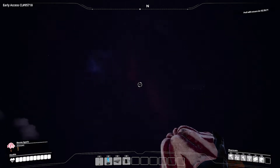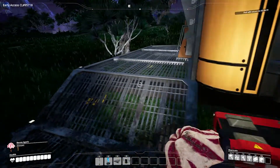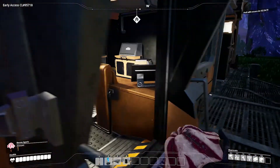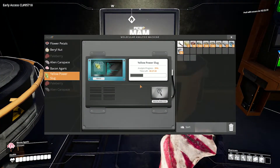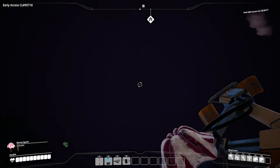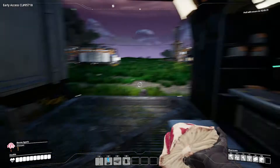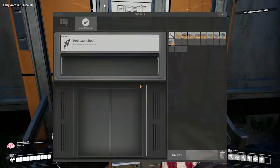The pod will return in two minutes and thirty seconds. So that's cool. I also went ahead and put some stuff into this machine and it's been analyzing — I actually found a yellow power slug, we got six minutes left until then. We do have the pale berry and the alien carcass done. So I guess we have to wait till that thing comes back before I can build some new machines — looks that way.